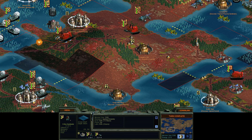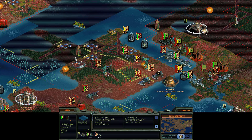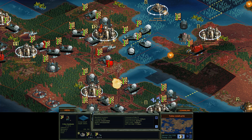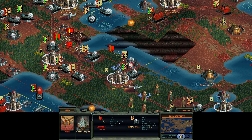So I'll build a base right here — I might build one right here too, actually, to kind of claim all that. One over here, one up here. I could probably put three in here if I was really generous. Improvement destroyed — what? Oh, I forgot about that thing. My colony pod, my roads, my everything.